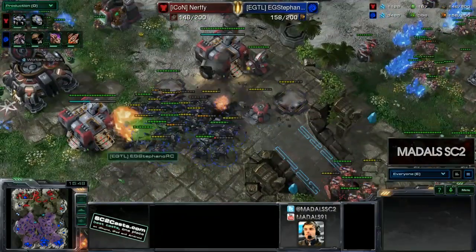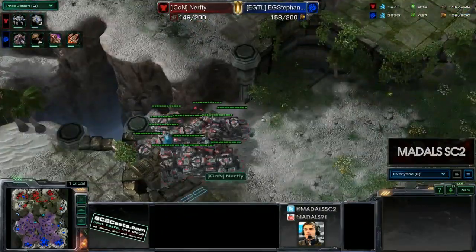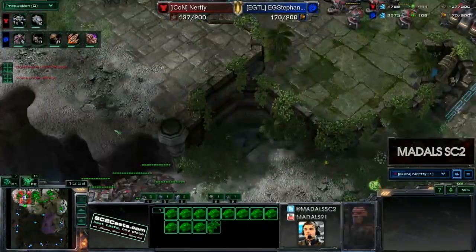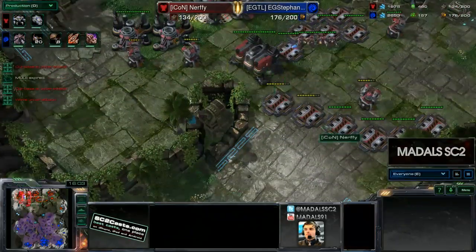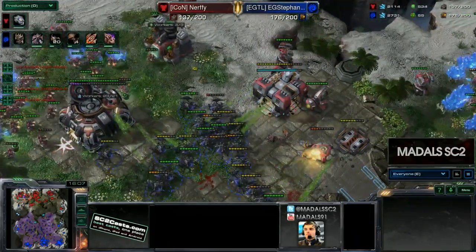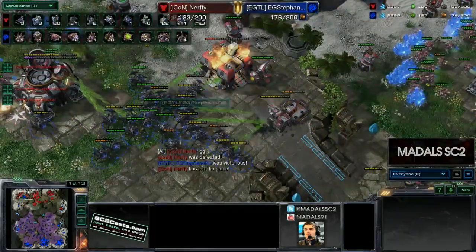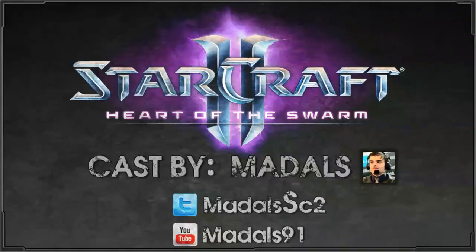Stefano is double-expanding behind this, the swarm host count getting higher. Nerfy clearly has no idea things are going wrong — looking at his vision, he's just sitting there as his production facilities take massive damage. He eventually puts down the supply depot wall-off, but so much has already gone down. Look at the production capabilities of Nerfy once that goes — it would have completely cut out all available production bar two factories, meaning there would have been no way for Nerfy to come back in. Just a great read by Stefano going for that push at that exact time.